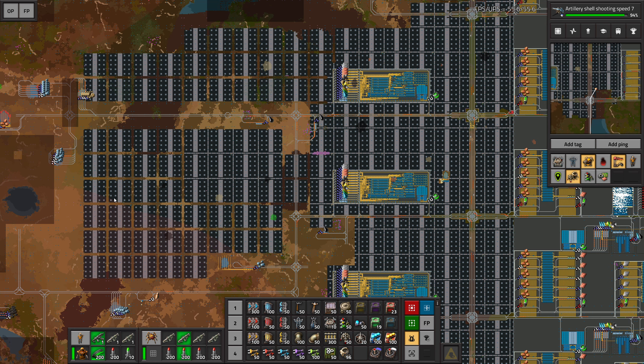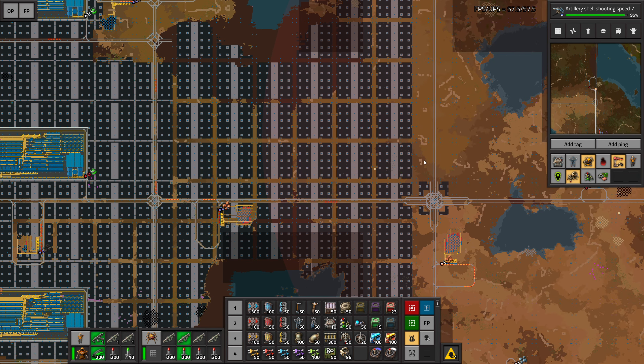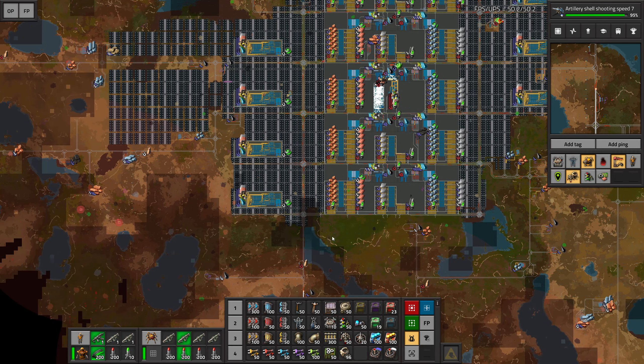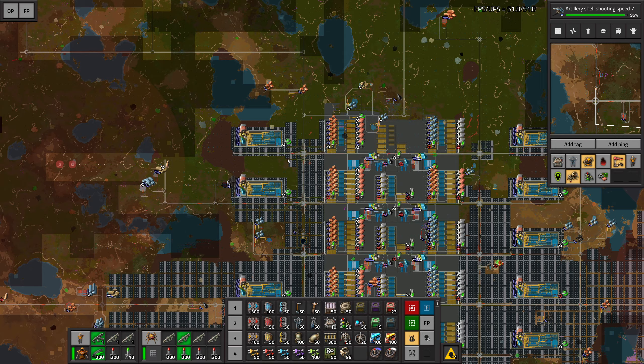That will be the end of the mega base. If we check the other side — 1, 2, 3, 4, 5, 6, 7, 8 — and then we do two more, that will be the end. Then we can do this all the way down to here, make it nice and square, and that hopefully is going to work out like a charm.